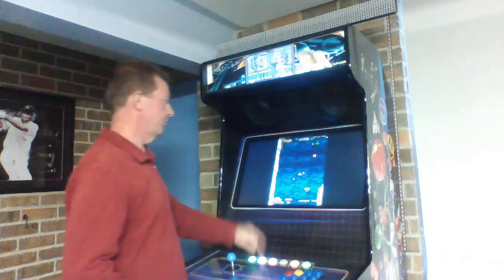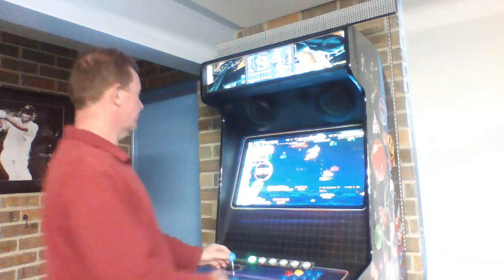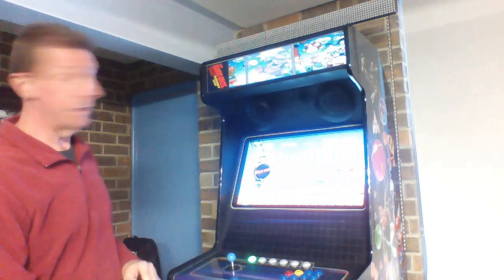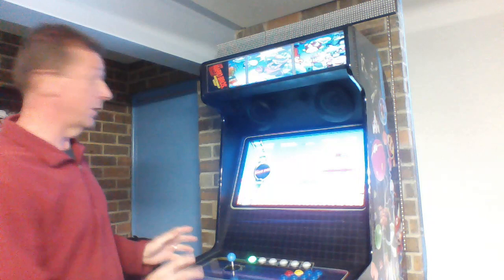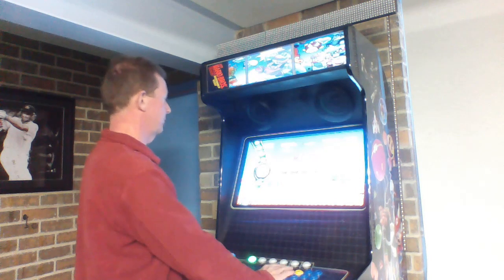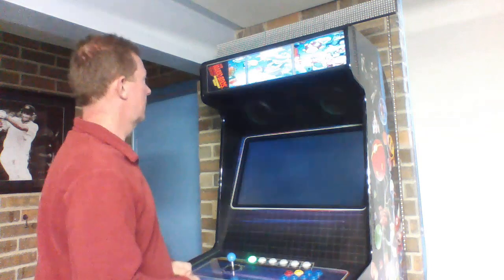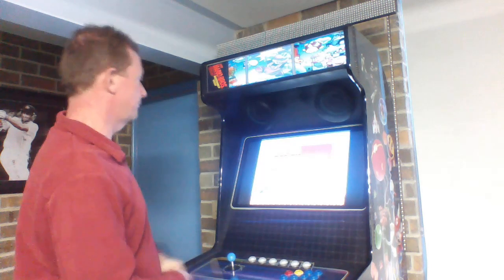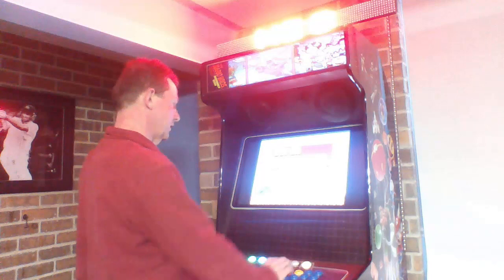So if we exit out of that game, you can see all the effects happening. And then I actually go to Mario Brothers — that's actually Super Nintendo Mario Brothers, so NES. I've also got these effects happening for NES, so we'll start that one up. I am now loading up the game. Again, you can see it's the Super Nintendo banner at the top.